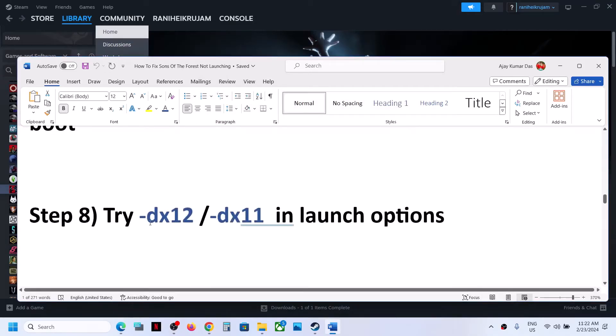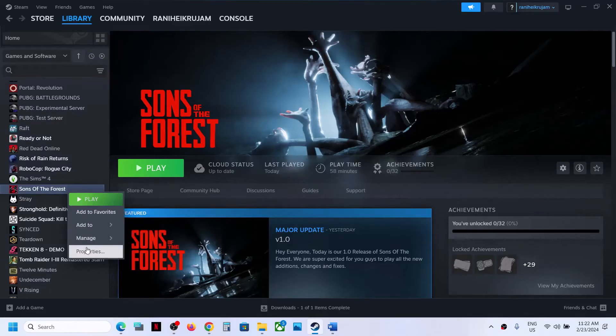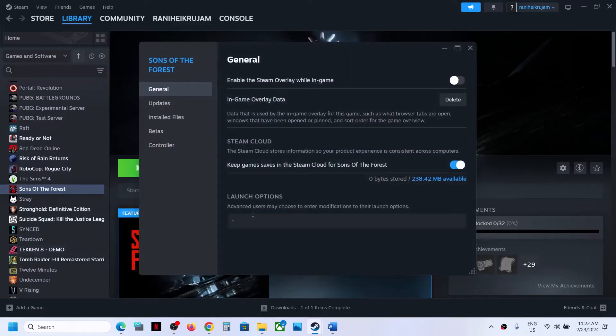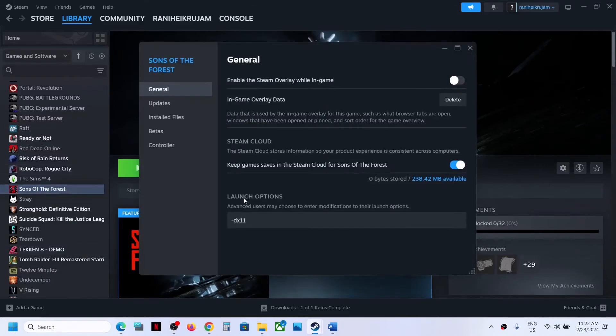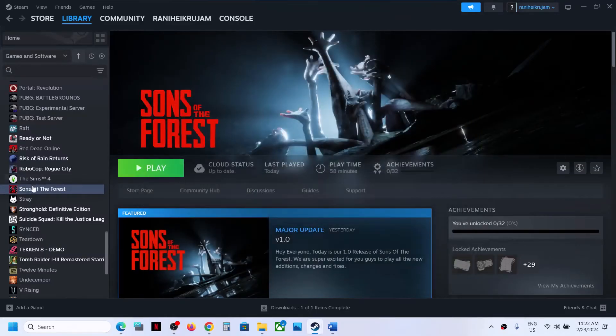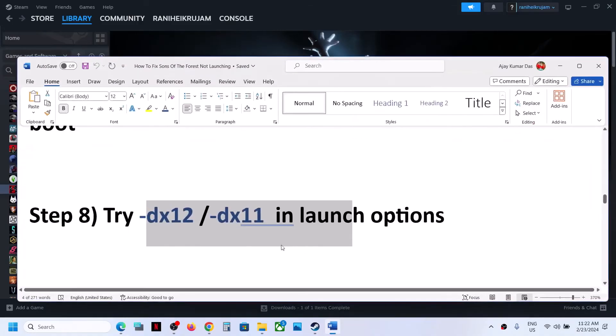The next step is to try DX12 or DX11 in the launch options. Right-click the game, select Properties, and in the launch options type '-dx11.' Launch the game. If that does not work, right-click again and this time type '-dx12,' then launch the game and check. If that does not work, remove the launch option and follow the next step.